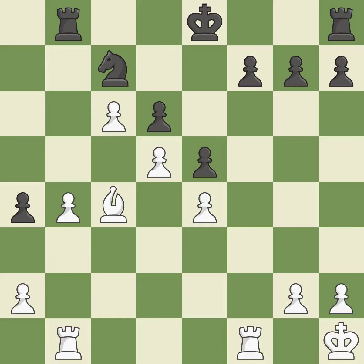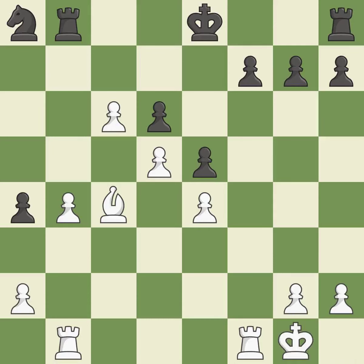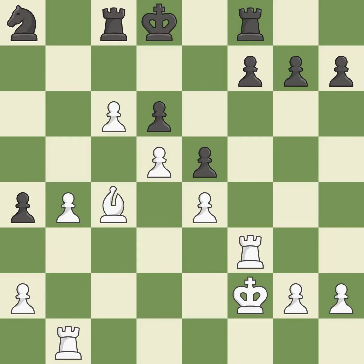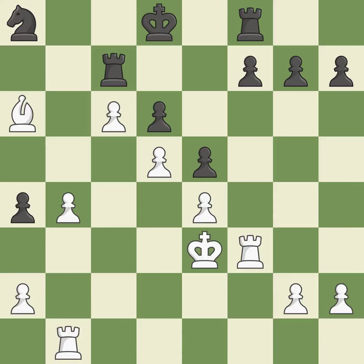A rook enters the action after developing outside of its starting square. This accomplishes this by posing a threat to a rook and compelling it to flee. The rook is now on a square that is more secure. On the file, the rooks are strategically doubled and forcefully combined.